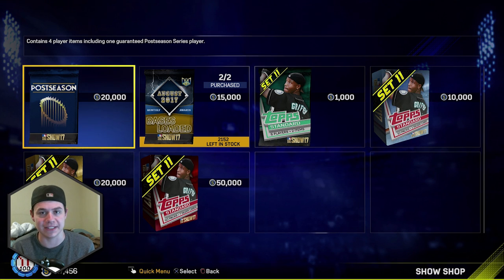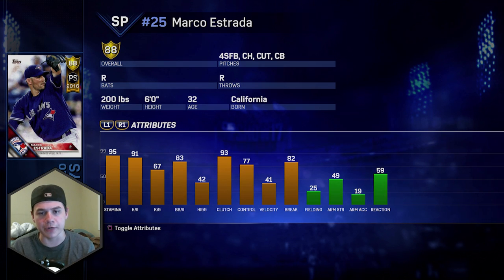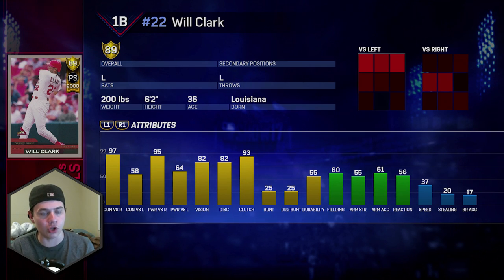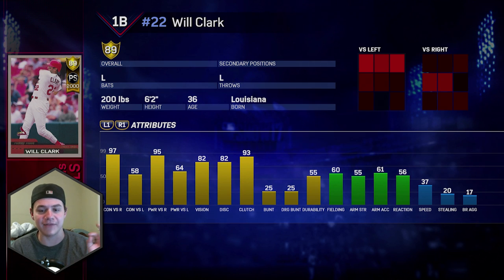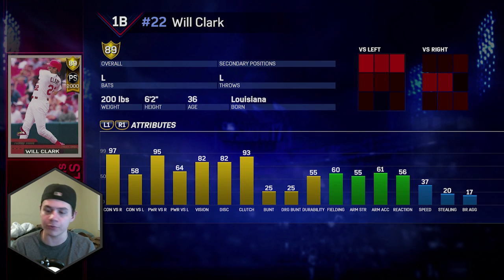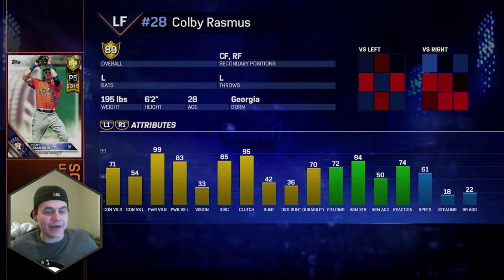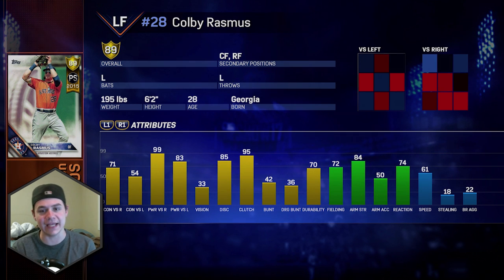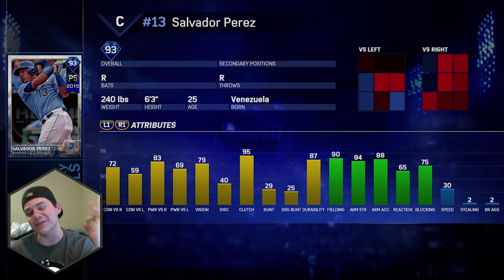Let's go over the cards you can get in these postseason packs. First: Marco Estrada from the Blue Jays — 91 hits per nine, 82 break, with a four-seam, changeup, cutter, and curveball. There's also 89 overall Will Clark postseason card from the 2000 season — 97/95 contact against righties, 82 vision, pretty low fielding and speed, but he's a big lefty bat at first base. Colby Rasmus 89 overall — 99 power against righties, 84 arm strength, a really good outfield card.